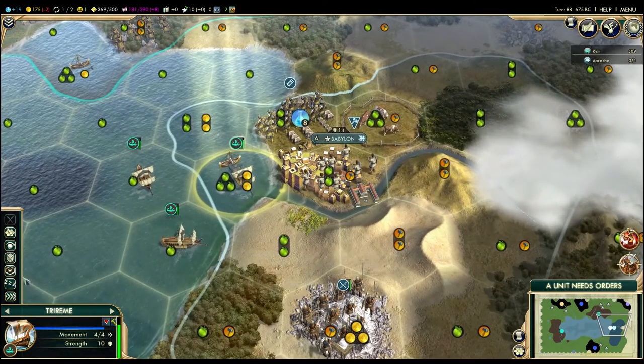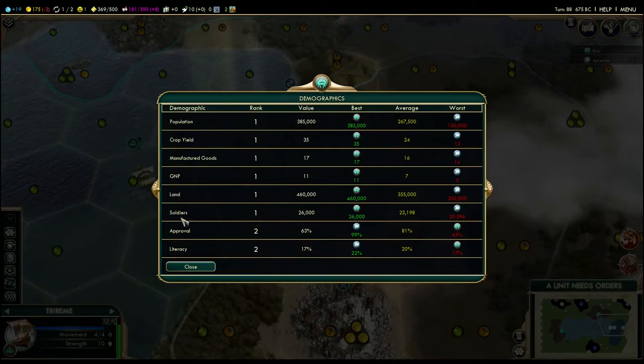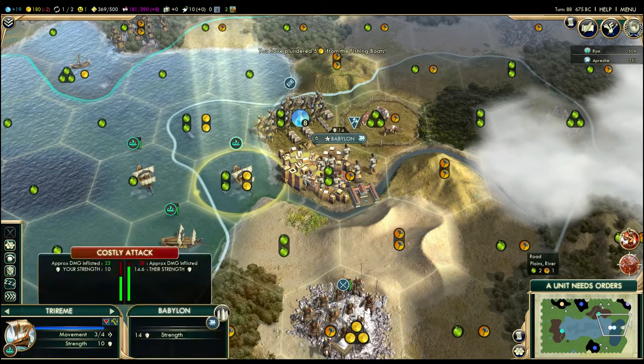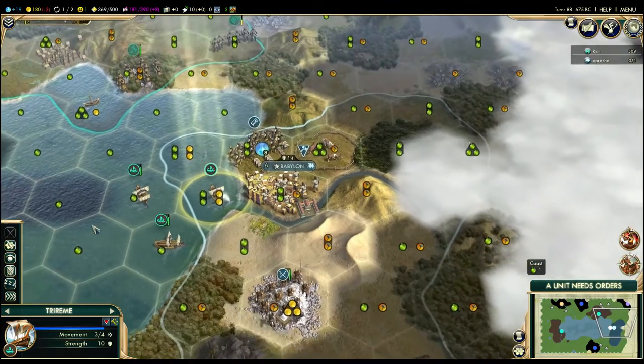So back here. First thing is first — now I have to pillage these whales. Let's see what effect this has. I don't know how quickly this updates. So right now — his approval is at 99%, which means he's doing fine. No more whales. I think Scott's out of this game.